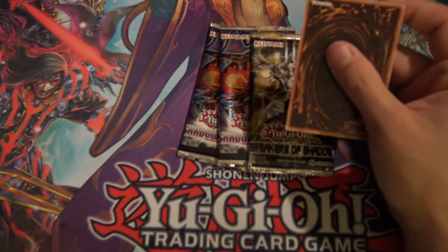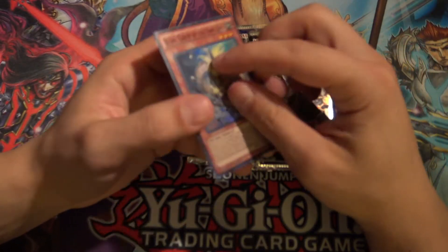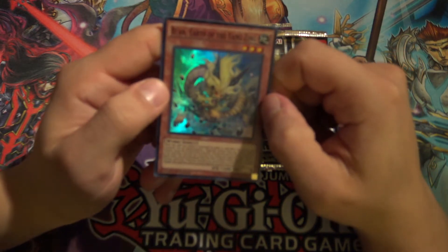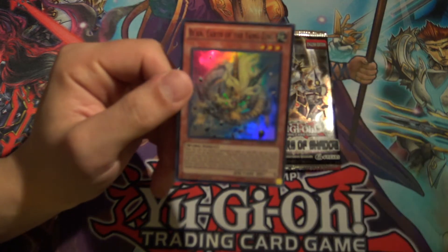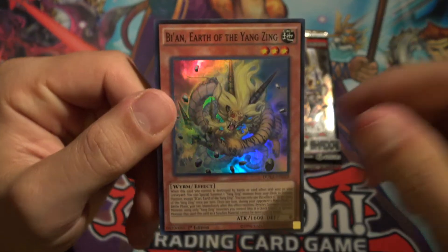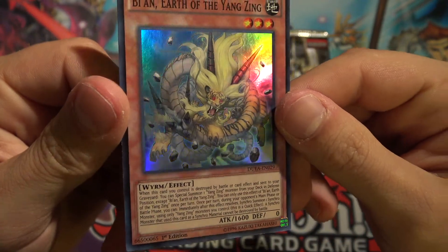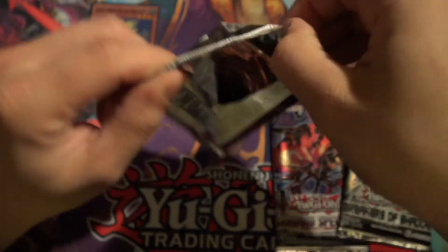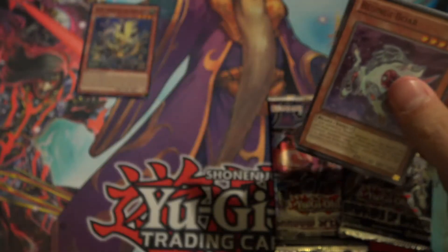The foil card is actually a foil Beyond Earth of the Yang Zing — let's see if we can get the focus on this guy. Sometimes they don't actually give you a foil, as crazy as that sounds, but hey, what can you expect from some of these random packages? If we can pull one foil out of these that would be awesome — I think we're guaranteed a foil in Breakers of Shadow.